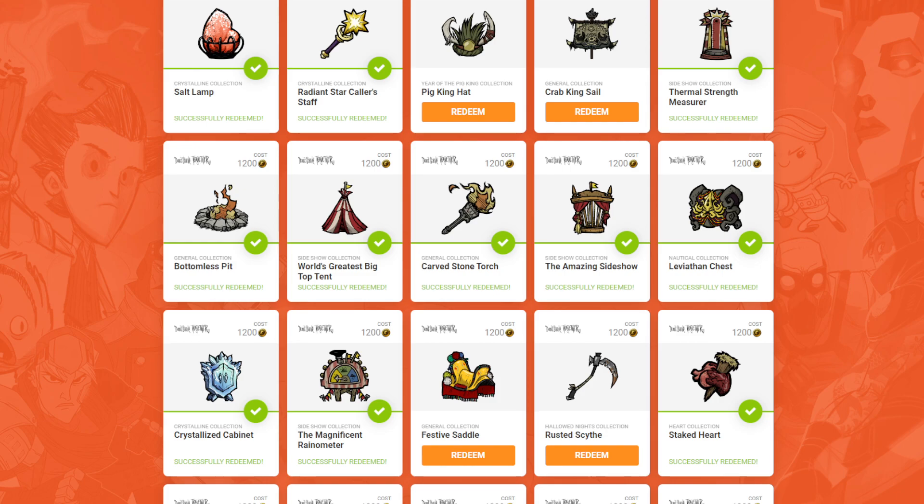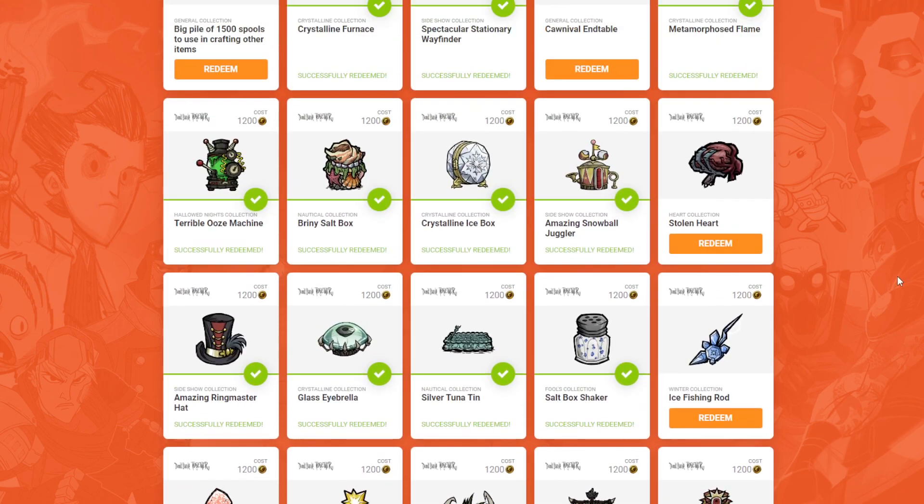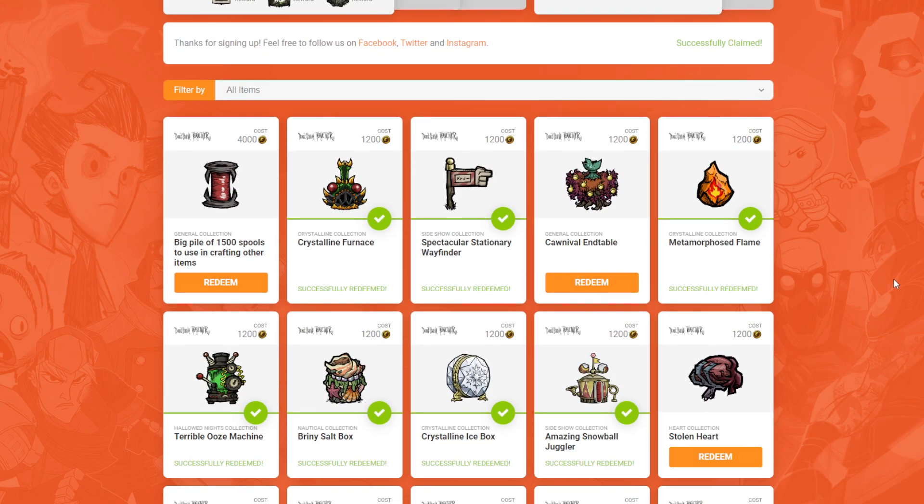Today, I'm going to showcase two new free skins that you can get by redeeming them on the Clay Rewards page. If you don't know what that is, Clay Rewards lets you basically get free clay points, and when you get the clay points, you convert them into skins or spools, whatever you decide to do. If you don't know anything about that, I have a video in the description where you can get free spools.